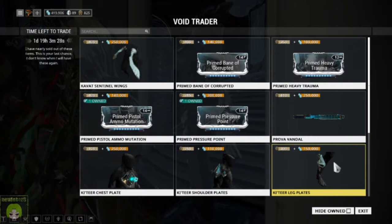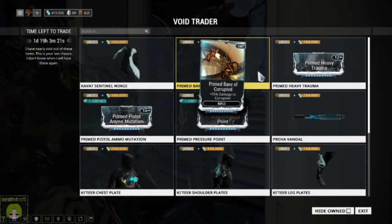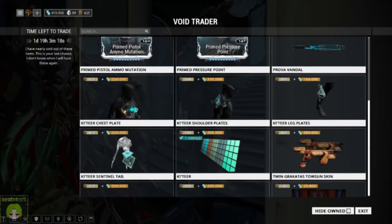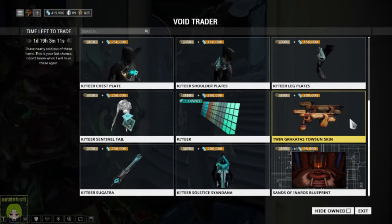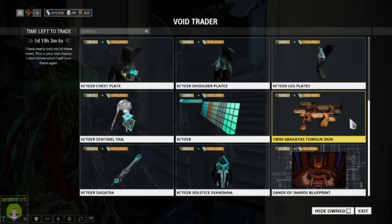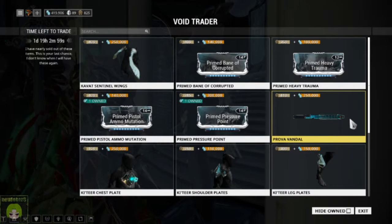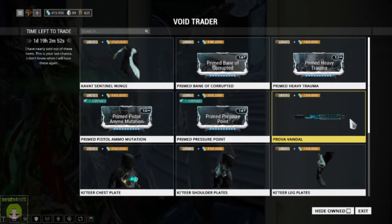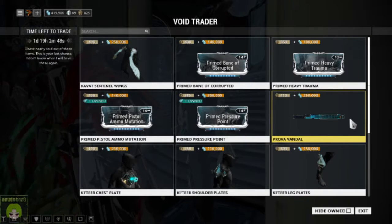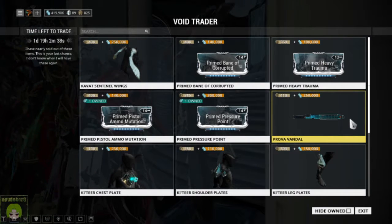So my picks this week: all of the prime mods, and the Prova Vandal would be my top picks. As I tell you every week, cosmetics are completely up to you and I don't factor those into my recommendations. So if you've got the credits and the ducats, there are my recommendations. Take care, have a good one, and I'll see you guys in the next video.